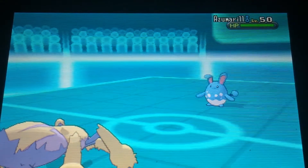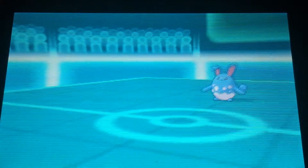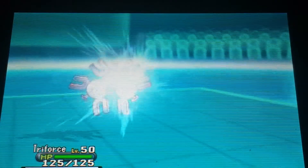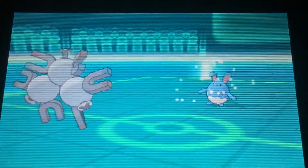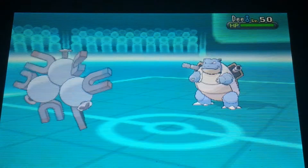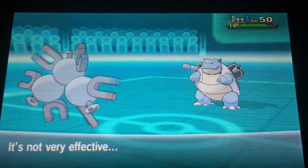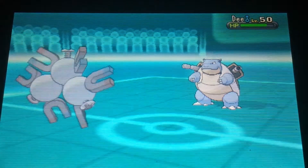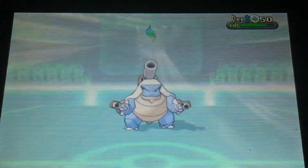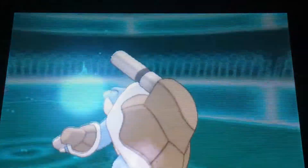Out comes Azumarill, which is a problem. I decided to switch out here predicting an Aqua Jet — he does go for Aqua Jet, so that switch to Magneton was good. Azumarill switches into Blastoise, such a tank. I use Flash Cannon but that's not going to do anything. I'm predicting a ground switch-in this whole time, so Blastoise uses Aura Sphere.